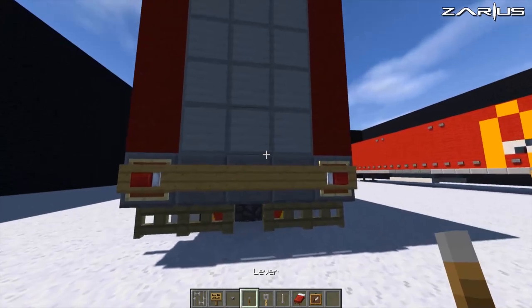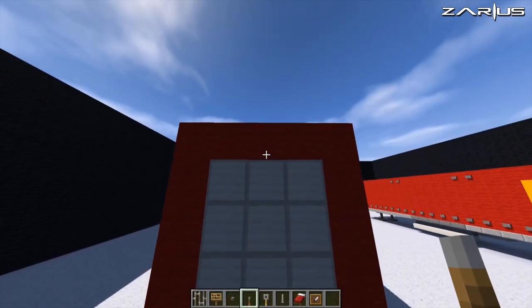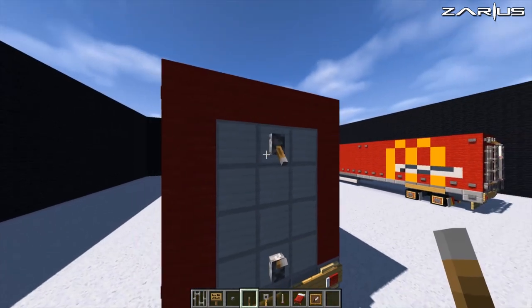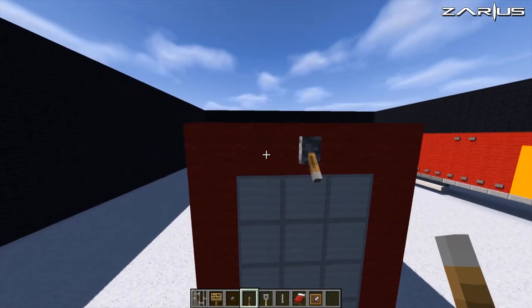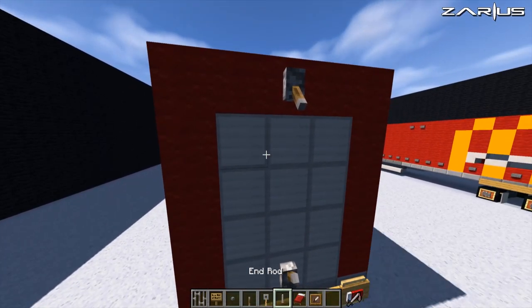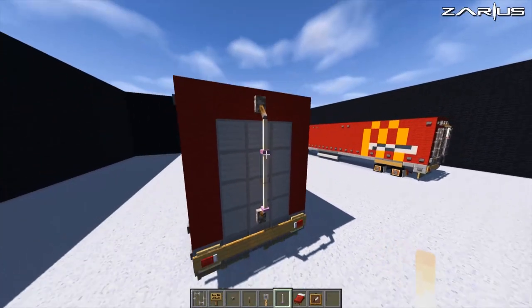Now what we're going to do is place a lever here and a lever here at the top. Then we're going to place an end rod on top of the lever and just bring that up like that.